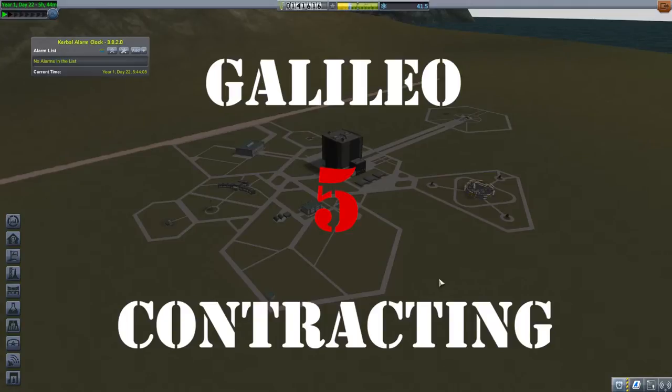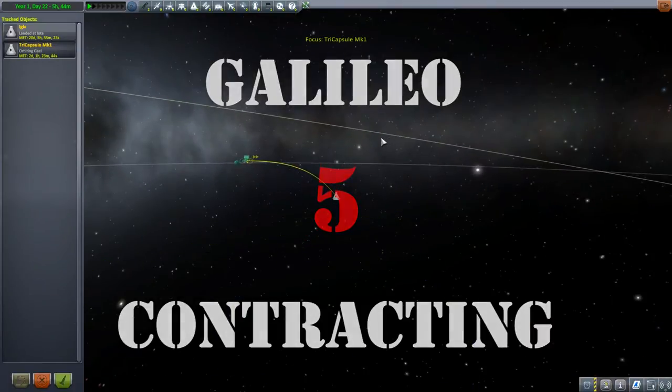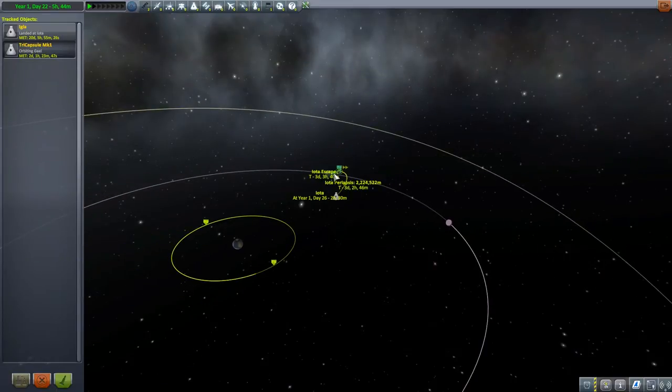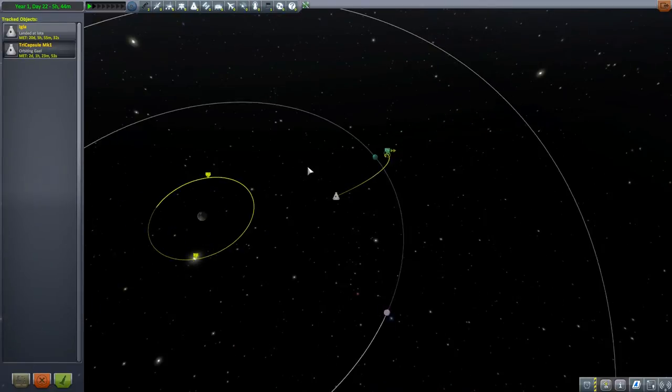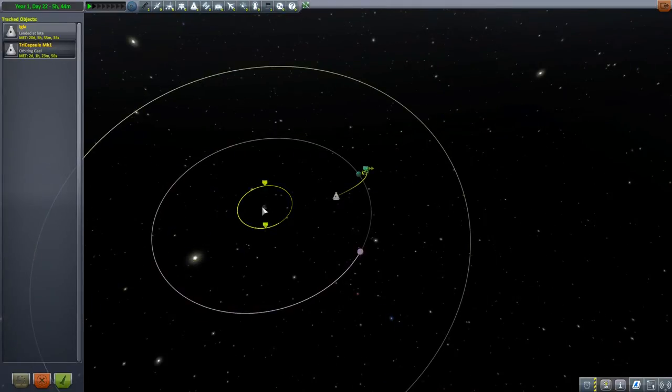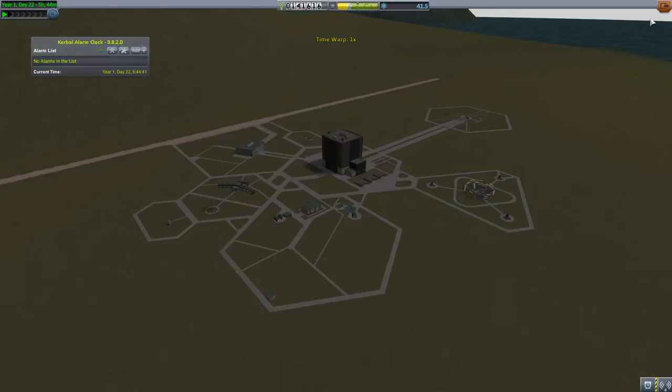Hello, Lorenzo here. Episode 5, Galileo Contracting. It has been a while, but here we are with the next video. The mission today is simple: let's look at the tracking station. We will rescue the two occupants of the Tri-Capsule Mark I that went on a mission to IOTA last time but sadly ran out of fuel. Its trajectory will intercept IOTA and then loop back to Gale, where it has a low pass. We'll launch a ship, intercept this capsule at that low pass, and then do a mission to IOTA or possibly to SeaTai — determined by the delta-V of the ship — and not run out of fuel again, hopefully.